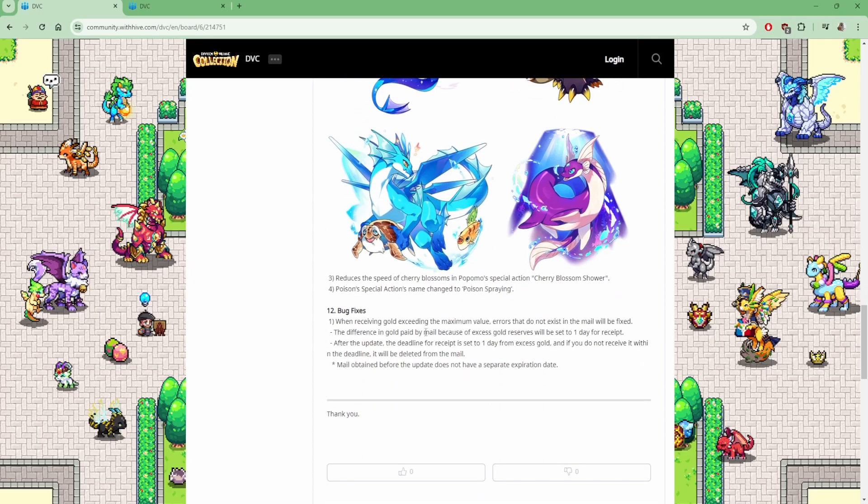We got some bug fixes. When receiving gold exceeding the maximum values, errors that do not exist in the mail will be fixed. The difference of gold paid by the mail because of excess gold reserves will be set to one day for the receipt. After the update, the deadline for receipt is set to one day from access gold. If you do not receive it within the deadline it will be deleted. So you have one day to claim your gold. Mail obtained before the update does not have an expiration date, so everything after tomorrow will have that.